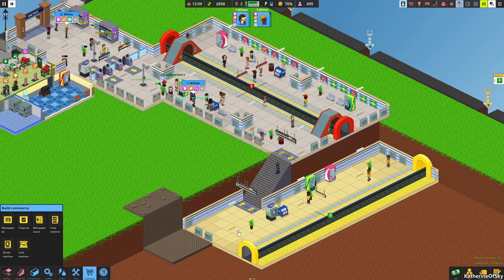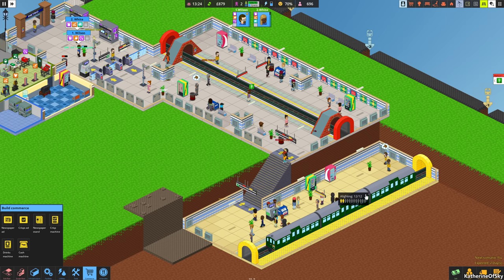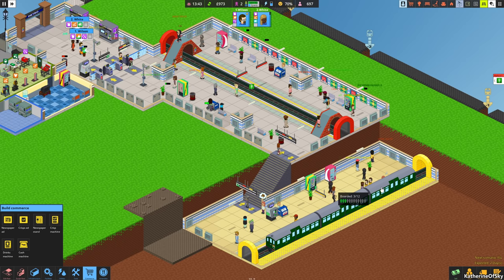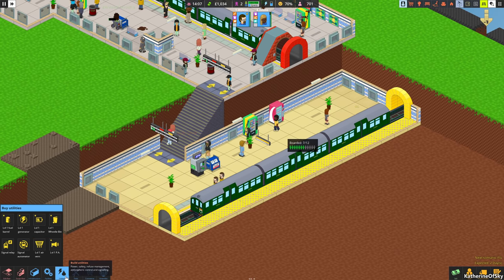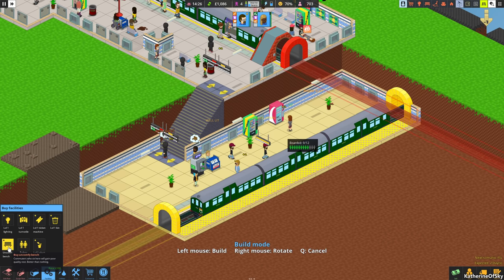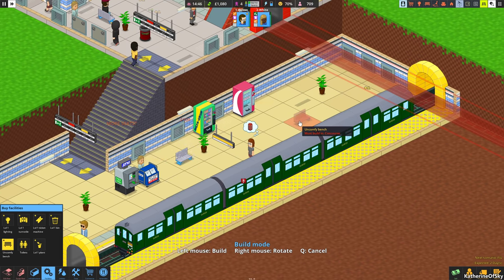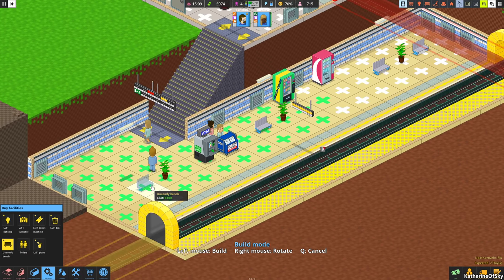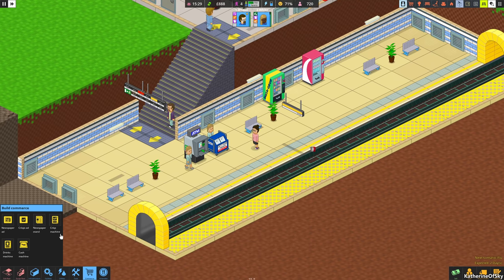Where is our train? It seems to come whenever it wants — I guess it depends on when it leaves, because if there aren't enough people it won't leave. Let's get some seats because people are complaining about them. Under facilities we have uncomfortable benches — let's get those sorted out. Put those here, and then maybe one or two right here.